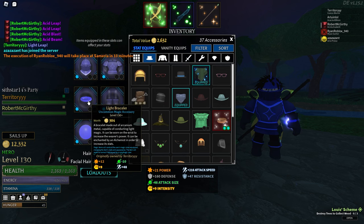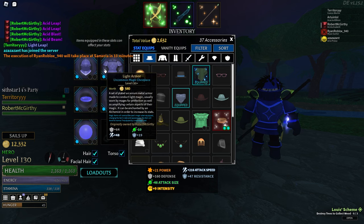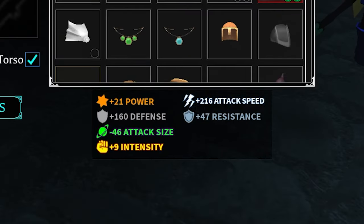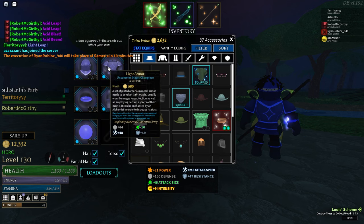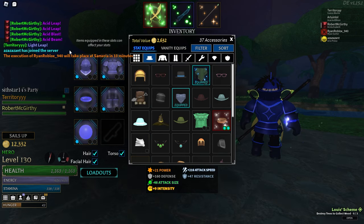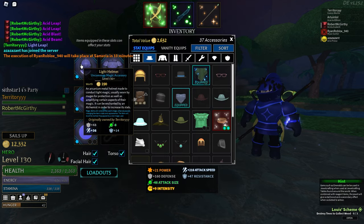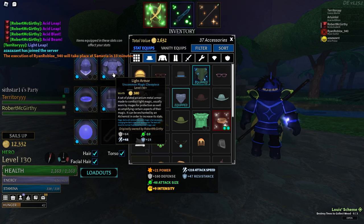That is what the overall light stat does to Arcanium items. But in compensation, it gives a lot of attack speed. I have 216 attack speed just from wearing full light Arcanium armor. While it does take away attack size, the attack speed compensates for it. There's a whole chart I'll be going over that shows the added stats given by different magic types on Arcanium items. Starting off with light, which is what I'm using.